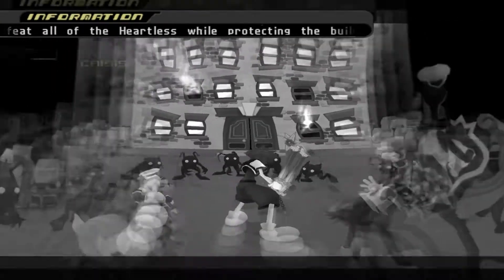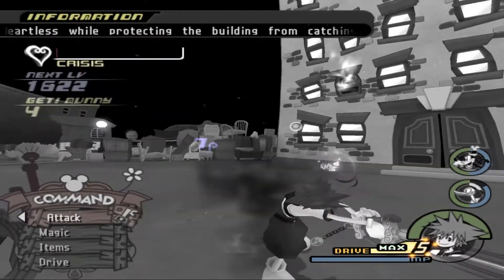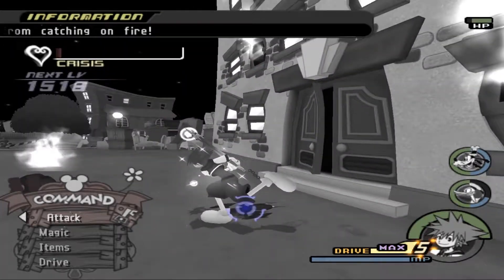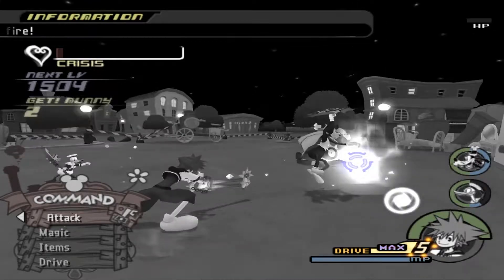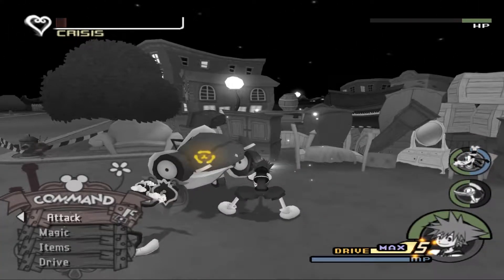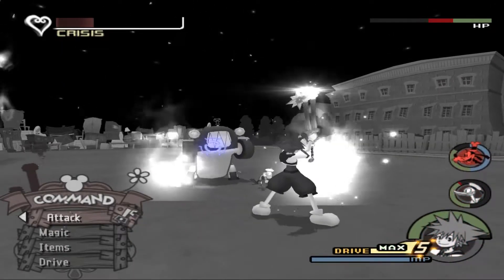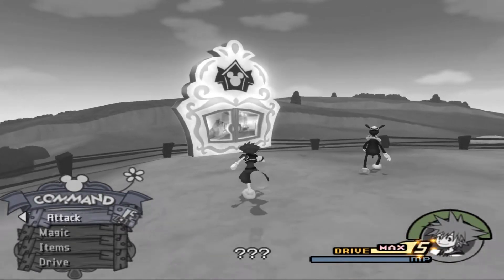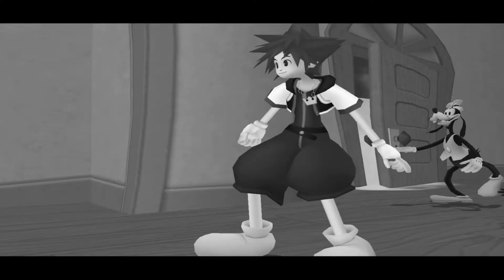I'm fairly certain that just like Mickey - we got a Mickey save against Xaldin where we usually fight Cerberus, and Cerberus is not a fight where Mickey can usually save you. So that makes me think the Mickey save mechanic is tied to the boss entity and not the arena. So I'm going to assume the increased chance of going Anti-Form is also dependent on the boss entity, meaning every time we face an Organization member we probably should just try to go into a Drive Form, preferably Master Form, to build up those anti-points.